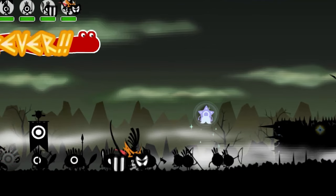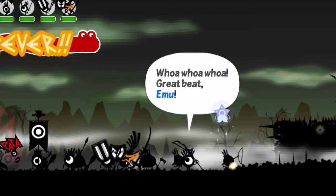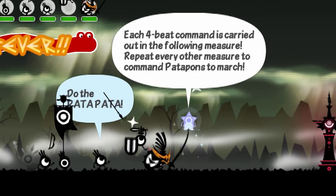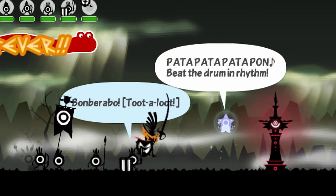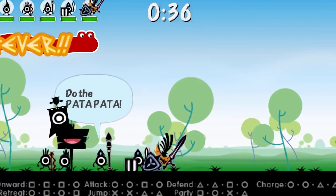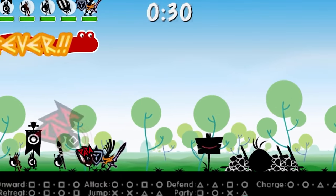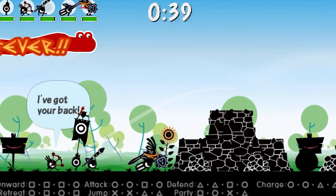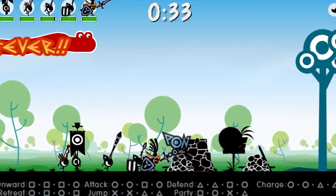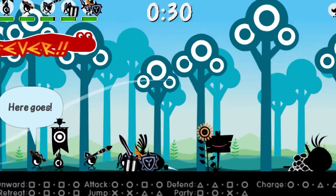Patapon 3 stays true to its rhythmic roots, with gameplay revolving around using the PSP's face buttons as drums to command your Patapon army. But you are now the Uber Hero, who's not just commanding but also physically beating the drums, adding a personal touch to every command. What sets Patapon 3 apart graphically is its blend of cartoonish, silhouetted characters and intricately detailed backgrounds — a unique style crafted by French artist Rolito. This sequel elevates the visual experience with more refined environments, pushing the PSP's graphical capabilities. Patapon 3 is where catchy beats meet unforgettable battles, wrapped in a visually stunning box of fun and strategic gameplay.